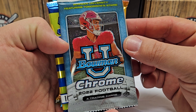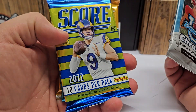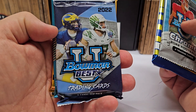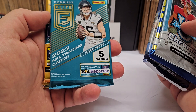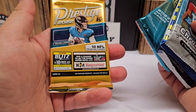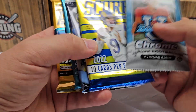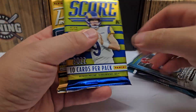So we've got five packs: 2022 Bowman U Chrome Football hobby pack, a 2022 Score H2 pack, 2022 Bowman Best hobby pack, 2023 Donruss Elite hobby pack, and 2022 Prestige H2 pack. We'll probably do the H2 packs first since you can't get autos in those, then save the hobby stuff for the end. I'll start with Score.